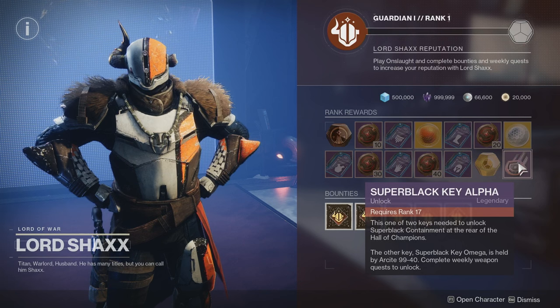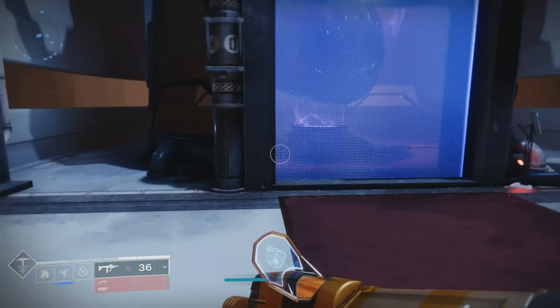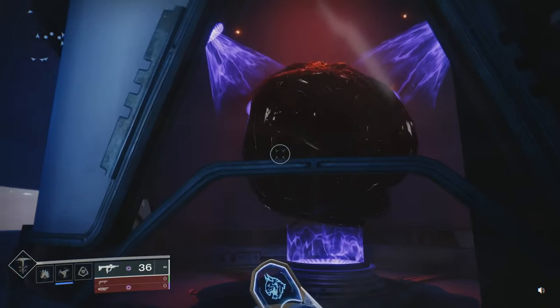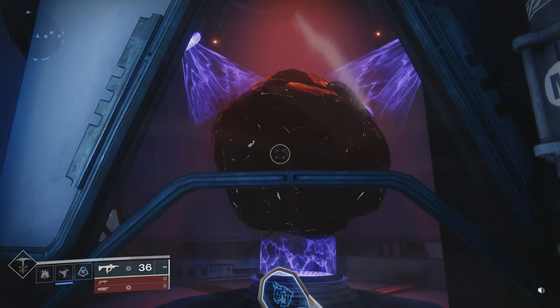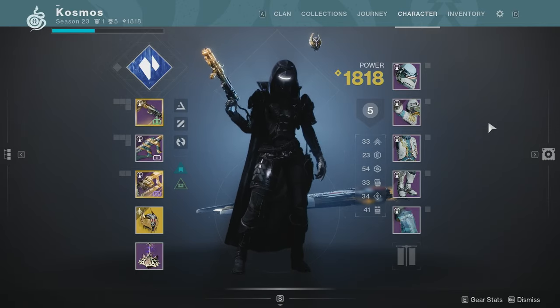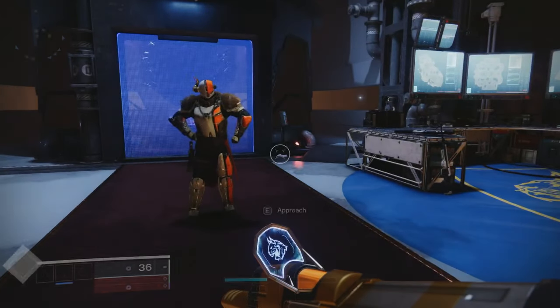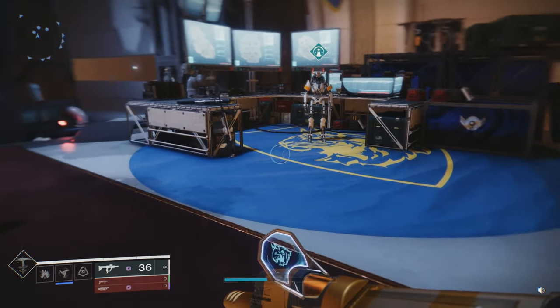What does that key unlock? That key unlocks a new shader. You go into a little room behind Shaxx, interact with the Heart of the Black Garden — which is contained, presumably — and you get the new version of Super Black: the new blackest shader in the game that is actually an all-black shader. Instead of having to use something like Erebos Glance, which has elements of orange, you can just have an all-black shader.